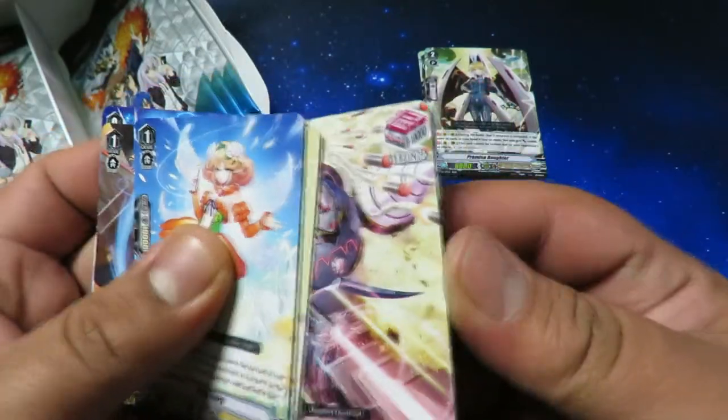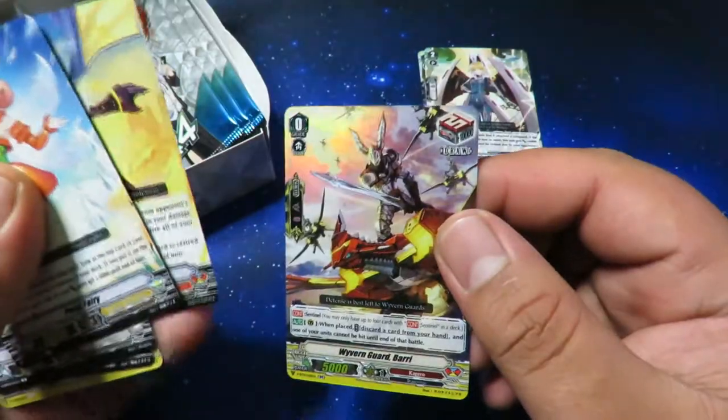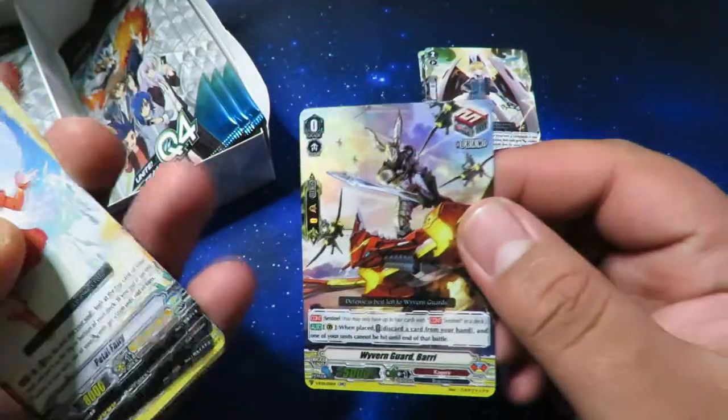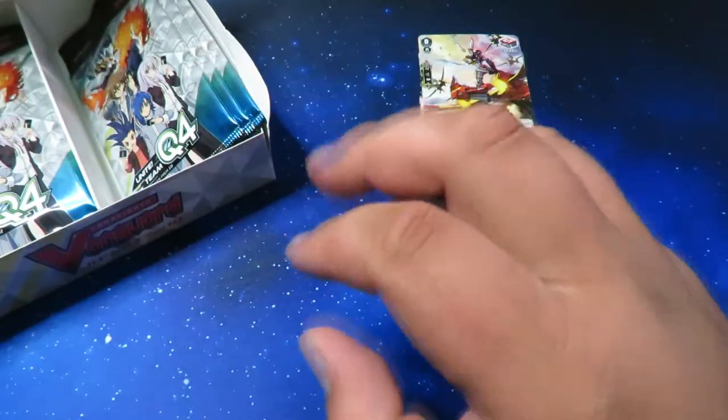This is going to be a little bit of a longer video just because there are so many boxes. Vortex Dragon and a Kagerou perfect guard — Wyvern Guard Bari double rare — so three doubles so far.